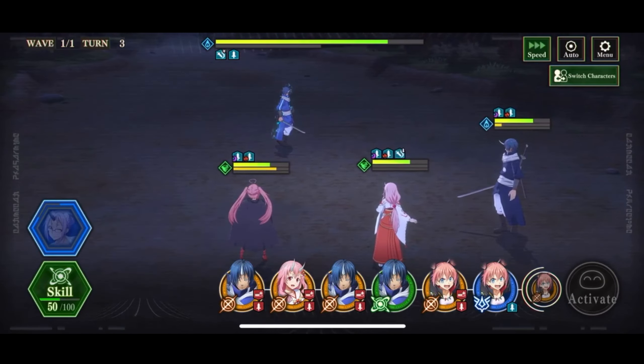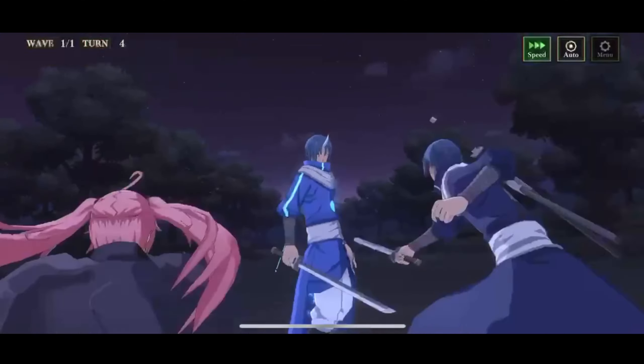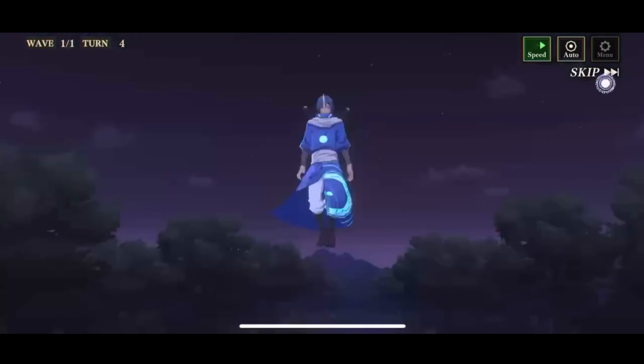Turn four — the boss used his pierce up skill. For anyone running Christmas Shuna in this event, this is the turn you'd want to use her skills. I don't want Diablo to get hit by the ultimate, so I'm switching the boss unit in instead — it's kind of okay if he gets hit. We use his skill changer to get five attacks, and we can change Shuna again for next turn, which is very important to how my team runs.